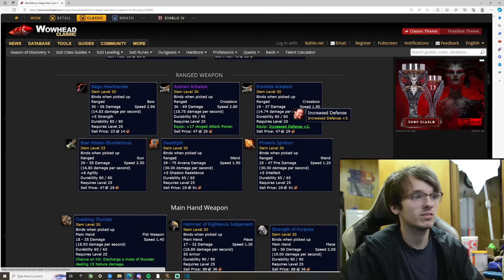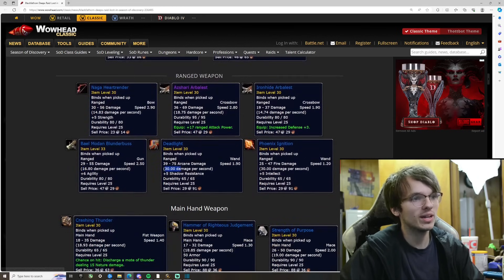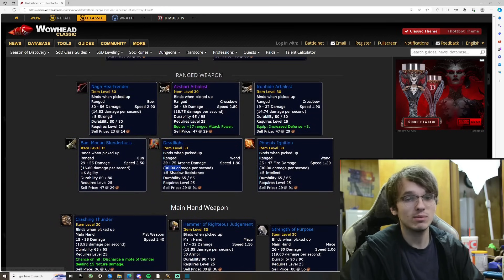We got another ranged weapon here — the Iron Hired Air Blessed, 14.74 damage a second with increased defense. That looks like a tanking one, for protection warriors or whoever else can use a bow. Then we have the Bail Modem Blunderbuss — 16.8 damage a second, 6 agility. Not bad.